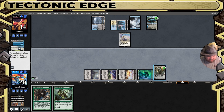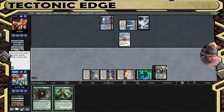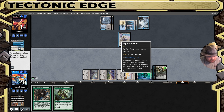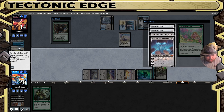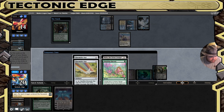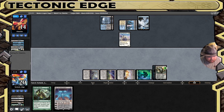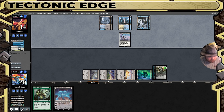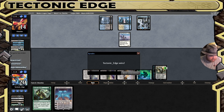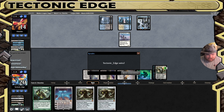Let's see if they have any more counterspells — they don't. Goodbye Jace. First non-creature spell — good to know. Ancient Stirrings, we will grab a Karn. Landing the Karn is enough to get us there. The plan after this was going to be Sylvan Scrying to get a Sanctum of Ugin, play it, cast Ugin, go get probably an Ulamog. But we will go to sideboarding.